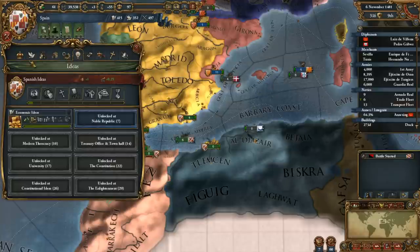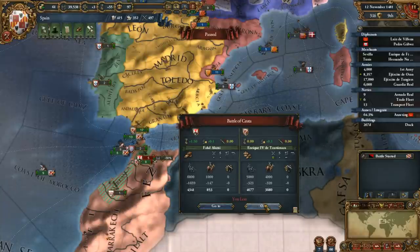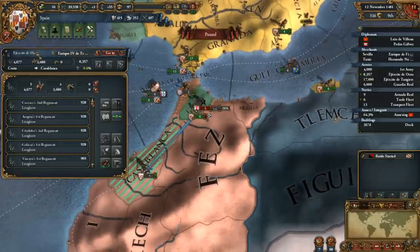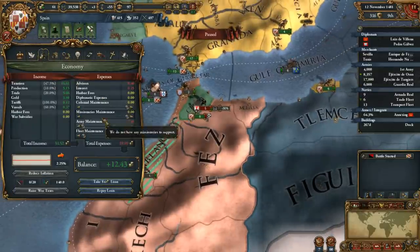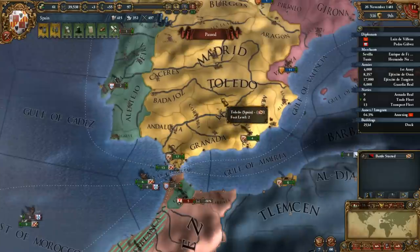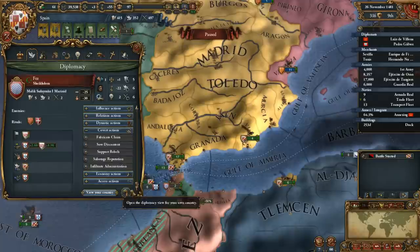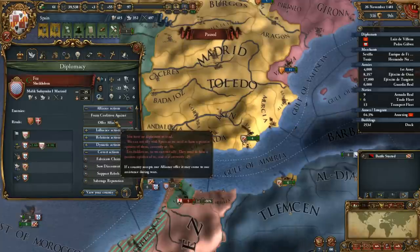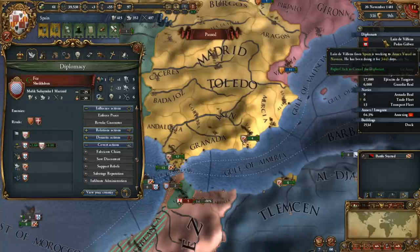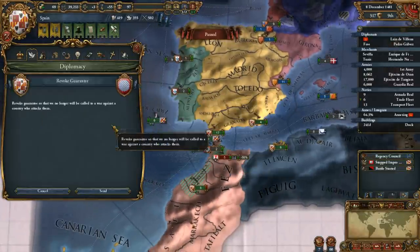We're actually slightly over on our diplomatic relations - I did not realize that. Someone pointed out you can right-click on a nation to go straight to the diplomacy screen of that nation, which is handy. We are guaranteeing the independence of Fez. Yeah, we don't care about that. Keep fabricating, I guess. Fabricating is done - revoke the guarantee, boom, because I really don't care about its independence that much. That'll put us back to 4/4, which is great.